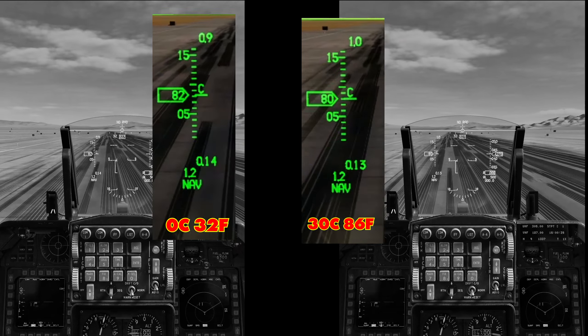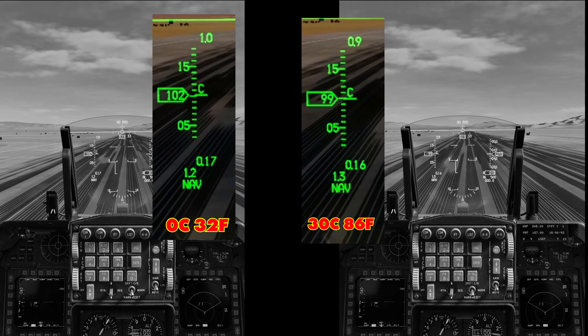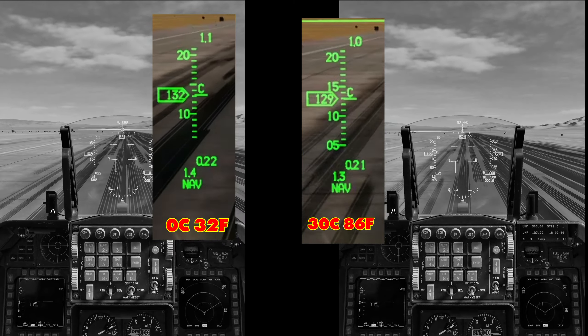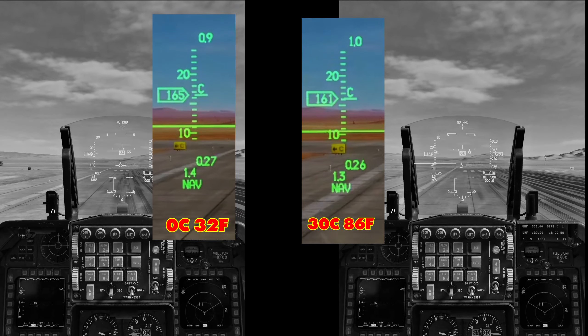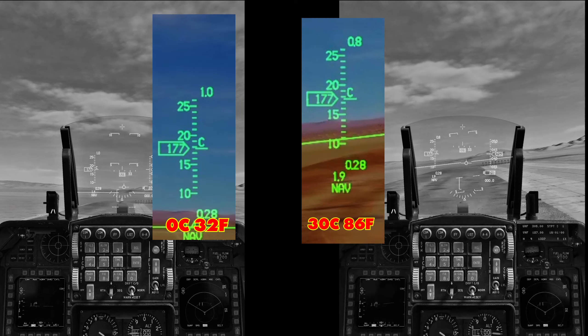But that can still be the difference between being able to take off and crashing out. Similar things will happen if you are dealing with a higher altitude takeoff — there may be different air pressure, but we'll cover that in a separate video. For now, the key thing is: get into your mission, get into your server, read what the air temperature is. If it's hot, you'll know to give it more thrust, more flaps, or have a bigger runway.